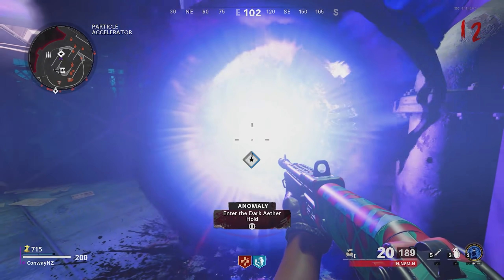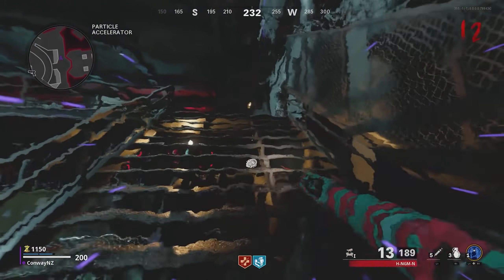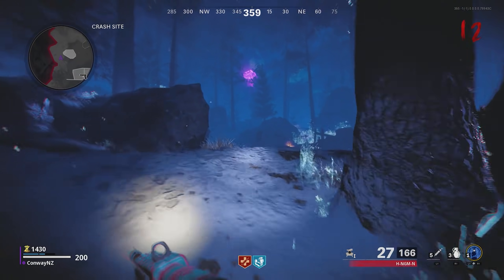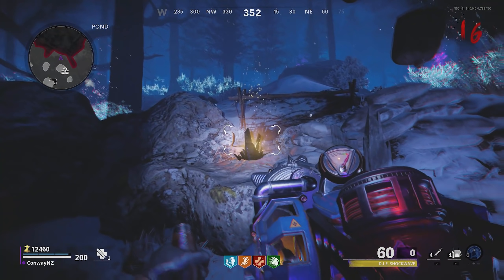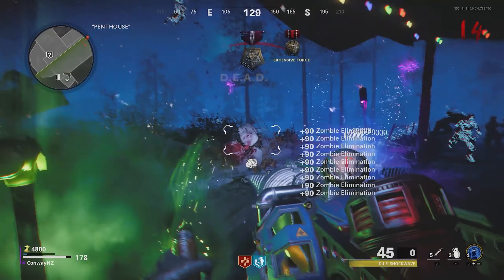With your newly acquired base level Wonder Weapon, you need to return to the Dark Aether. To do this, we're going to be using — and I recommend — the portal in the Particle Accelerator room. Once you've held square on that portal and teleported back to the Dark Aether, run upstairs into the outside area. We're going to be looking for three yellow crystals and we need to suck those crystals with the Wonder Weapon. If it's got full ammo, fire it once so you have the ability to suck.